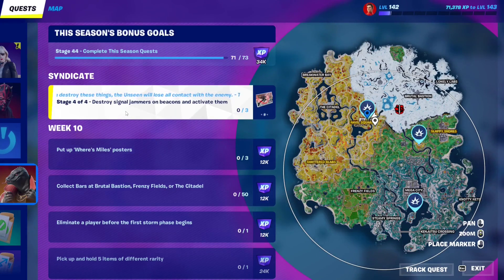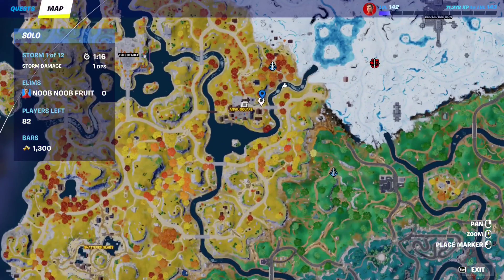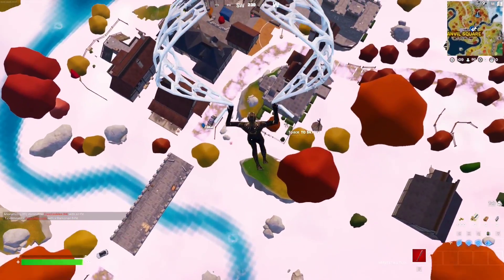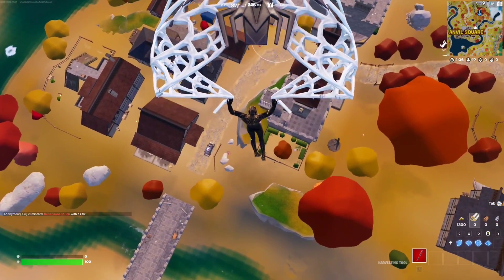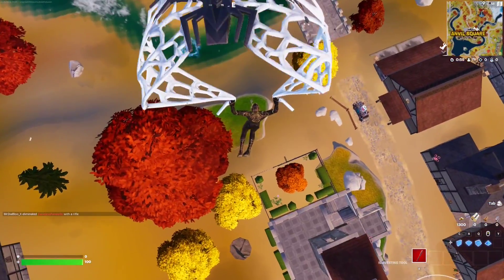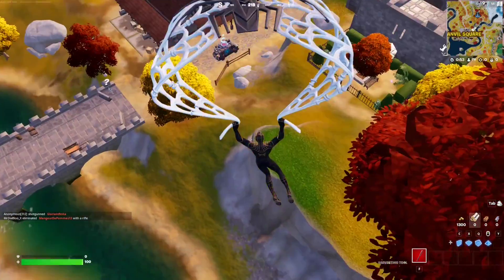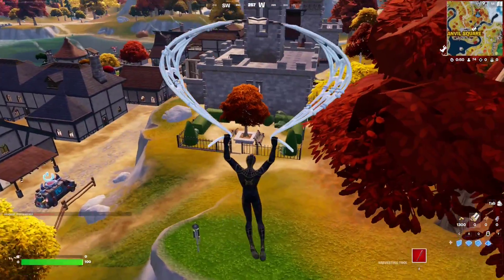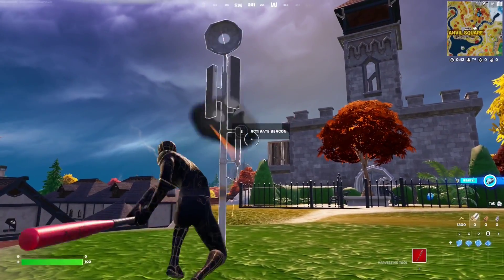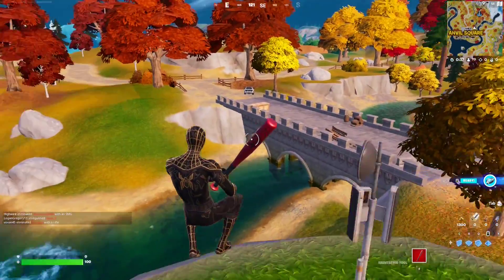For this syndicate quest, you have to destroy signal jammers on beacons and activate them. We're going to go around and destroy signal jammers in three different locations. The first location is right around here, so we're going to land there and destroy the signal jammer. Try not to die because a lot of people are going to get in the way. There it is — the signal jammer. You just need to interact with it to destroy it. Let me take a screenshot, then activate it. That's one out of three.